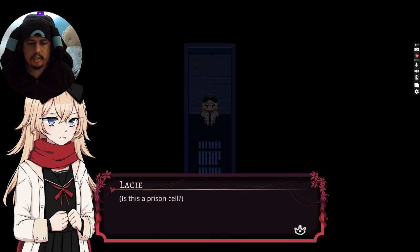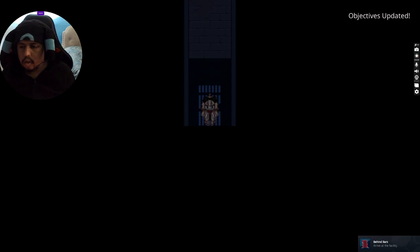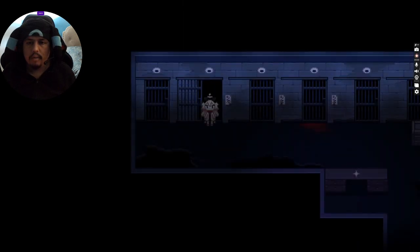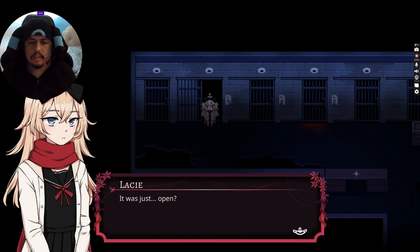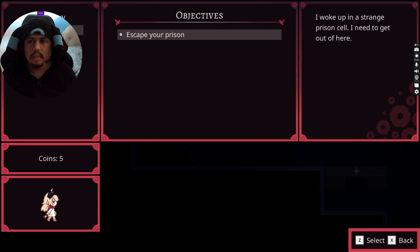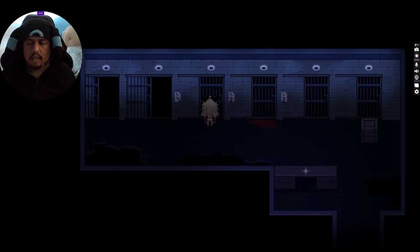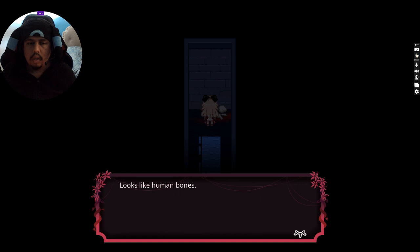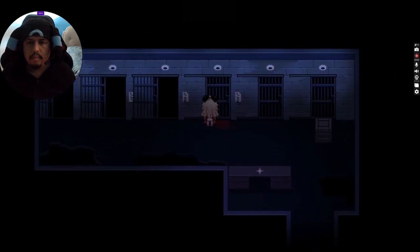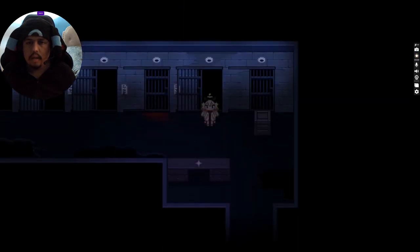Where am I? Is this a prison cell? I need to find a way out. Drive at the facility — cool. It's just open. I have nothing now. What am I doing? Escape the prison. Looks like human bones. Do I dare just check every single one? I guess. I'll save that one for last. This one has a vent — keep that in mind.